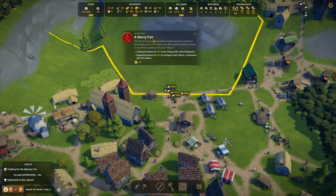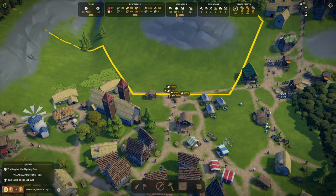The merry fair was a success! The fair lived up to expectations — people from all around are spreading good words about your fine craftsmanship and hope to do further business with your village. Trade price bonus of 10% from the village with labour allegiance. Happiness bonus of 25% for villagers with citizen, commoner and serf status — our happiness is currently up at 111%, which is quite nice.